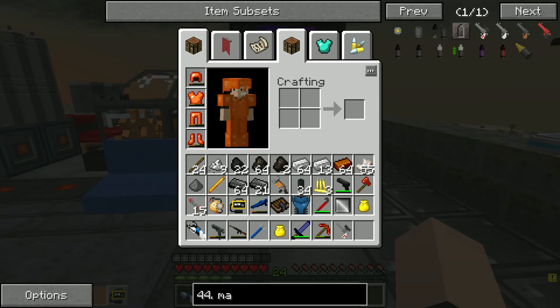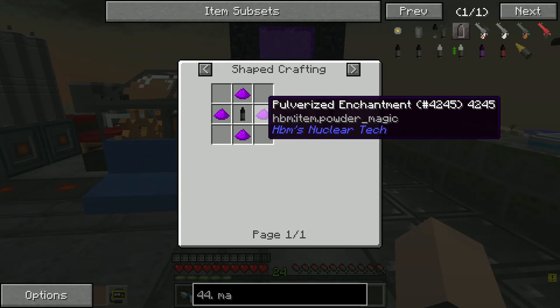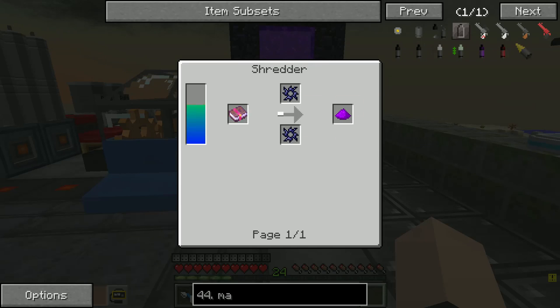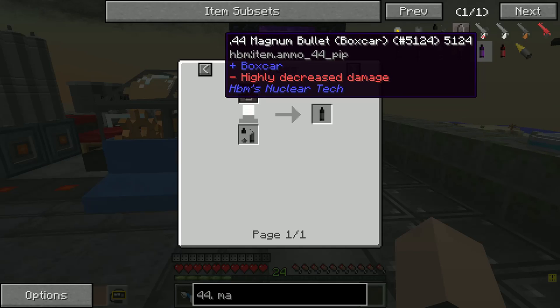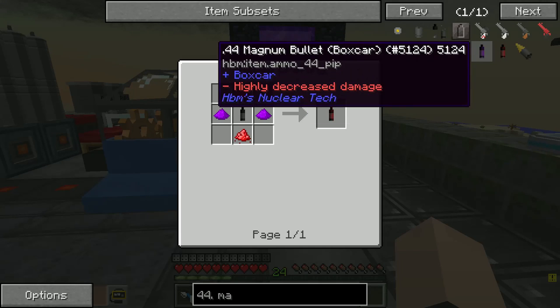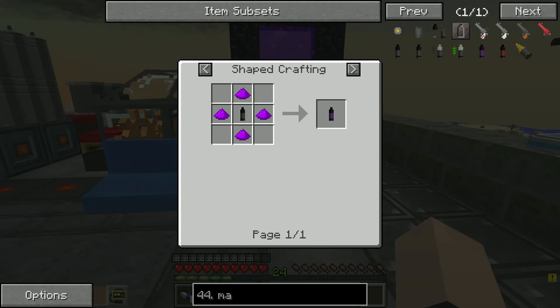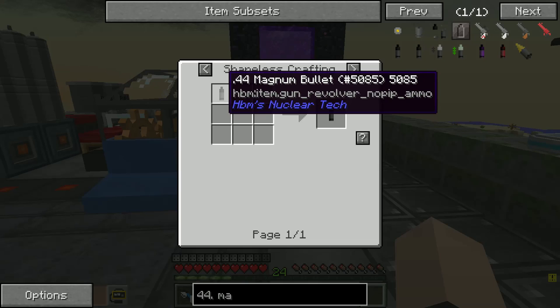44 Boxcar — oh no. I don't know how I feel about this. That sounds kind of dangerous. This is the regular one, normal. And then you surround it with magic and just frickin' dump a boxcar on him. That's actually kind of funny. I want to shoot this so bad, but I don't have the parts right now. That's tough.